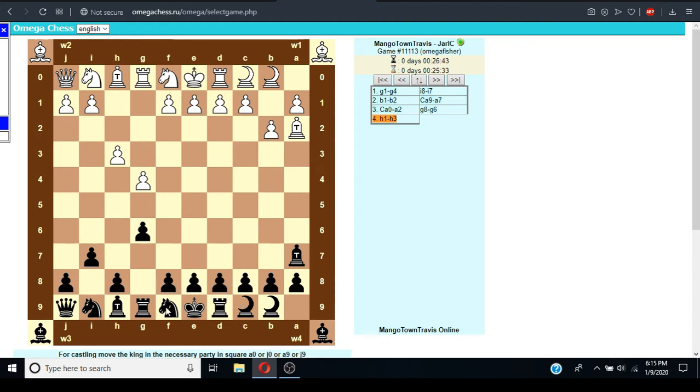Yeah, I think so. So like Seirawan Chess, you get to pick — one person picks one piece and one person picks the other piece, and it's out of like ten pieces. I don't think it's too wild, and they're fairly common fairy pieces.